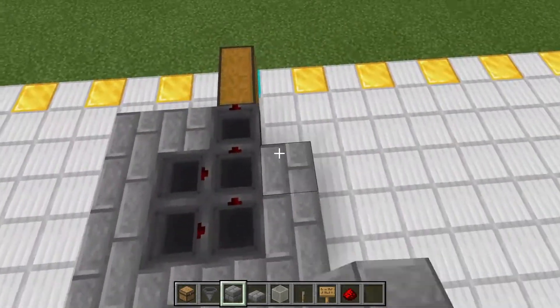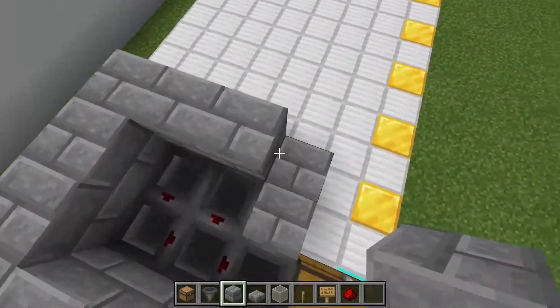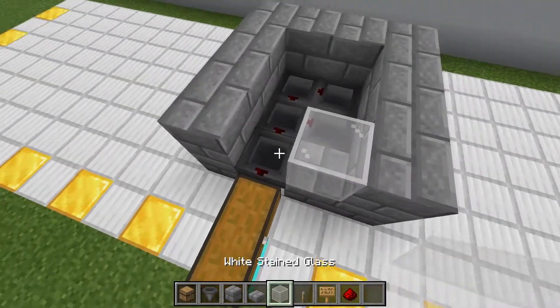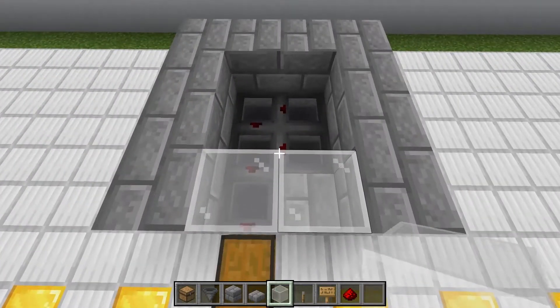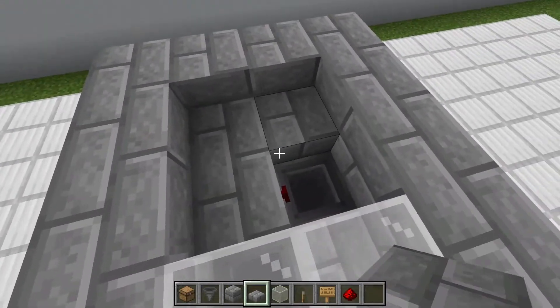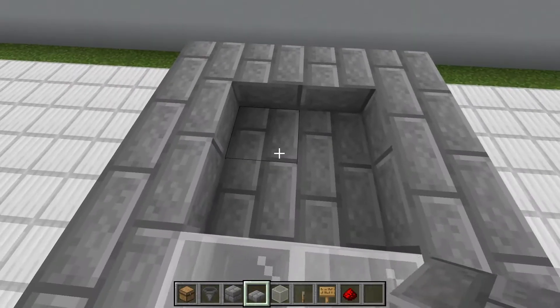Surround this by solid blocks, except we're going to place glass here and there. We're going to cover these up with slabs. Instead of slabs we can also use carpet for this. The reason we're covering the hoppers is because sometimes the dropped loot will stay on top of a hopper instead of going in. With the hoppers covered, the dropped loot will definitely go into the hoppers.